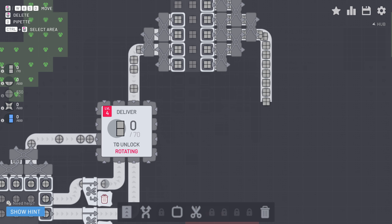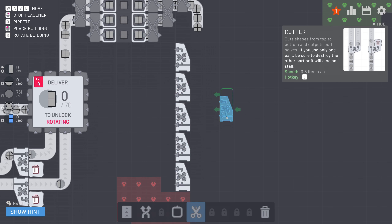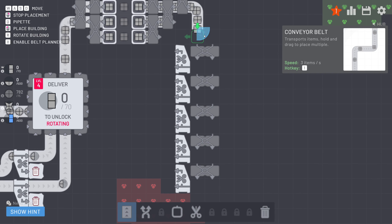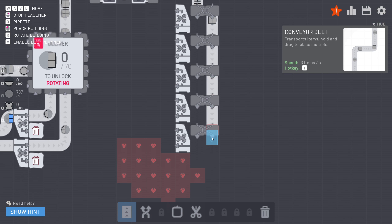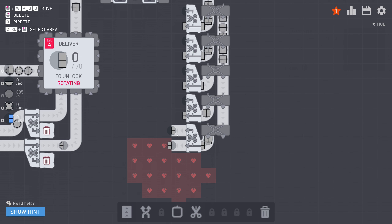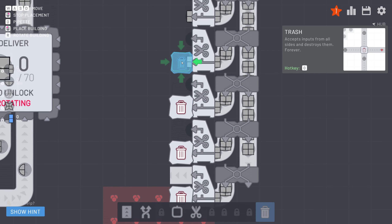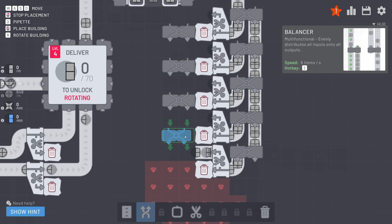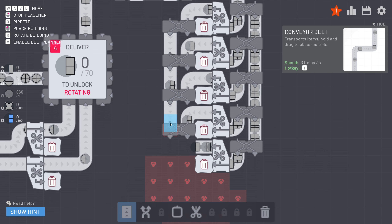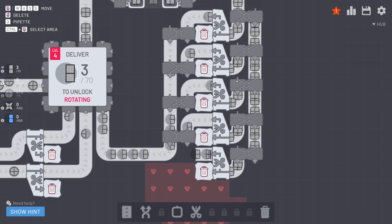We are after the next shape here which is simply a cut square. To be more efficient I'm going to set up about five cutters. We're then going to use a balancer on each of the cutters in order to distribute the materials. One slot of the balancer is just going to be a throughput and the other slot is going to go into the cutter. On the other side the shape we require is on the top slot, so the bottom slot we can just trash.